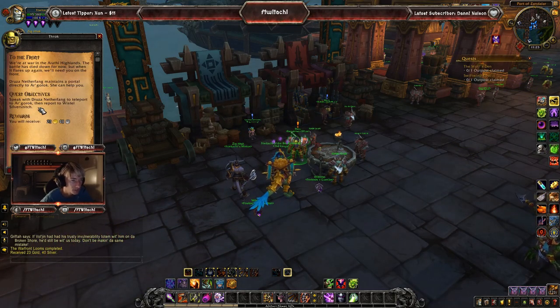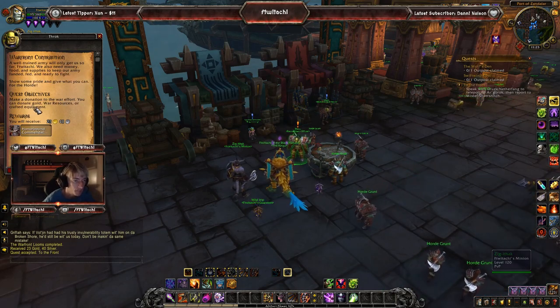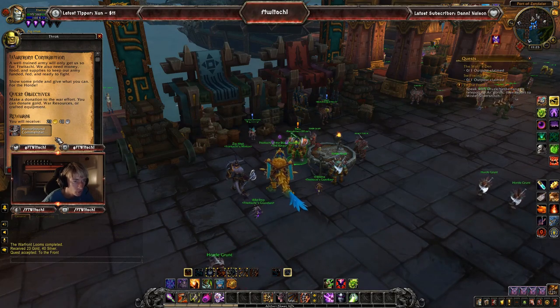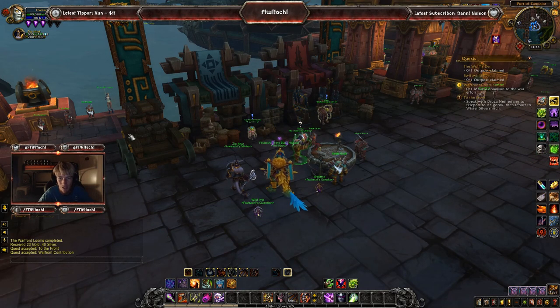The next step is: speak with Druza and Netherfang to teleport, then report to Whistle's Silver Snitch. Accept that quest. Next up, make a donation to the war effort. You can donate gold, war resources, or crafted equipment, which gives you honor-bound commendation, awarding reputation. That's where these dailies come into play.